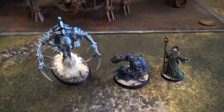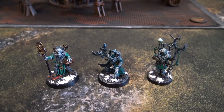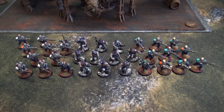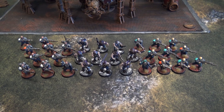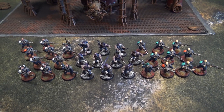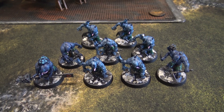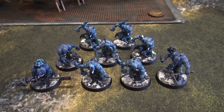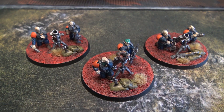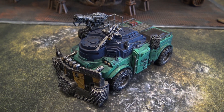The second battalion has a Clamavus, a Kelomorph, and a Biophagius. We have three 10-man Brood Brothers squads — one with two flamers, one with two grenade launchers, and one with one grenade launcher. We also have a squad of Aberrants: eight with power picks and one Hypermorph with an improvised heavy weapon. There's a heavy weapons team with mortars and a Rock Grinder with a clearance incinerator.